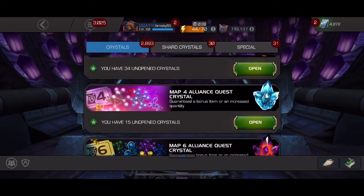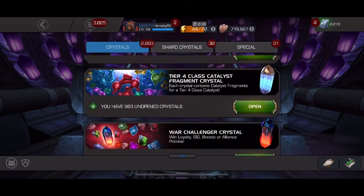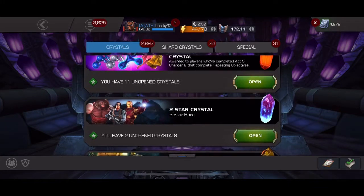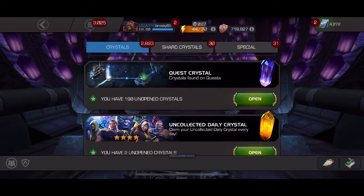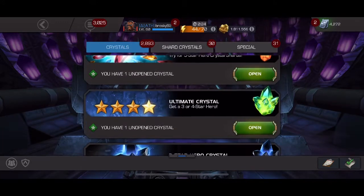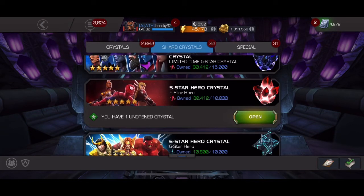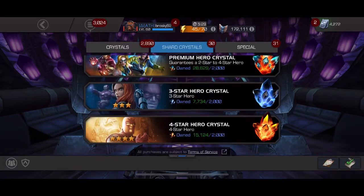I'll start off with some champion crystals. I won't open all the crystals — I do have a ton of these class four fragments and some other crystals from alliance quests available. It's been two years of new champions so I definitely have good odds of getting a new one. I'm really hopeful for one of the newer champions — I'm hoping for Agon, Dr. Doom, Ghost, or Gilly 2099, Domino, Corvus.